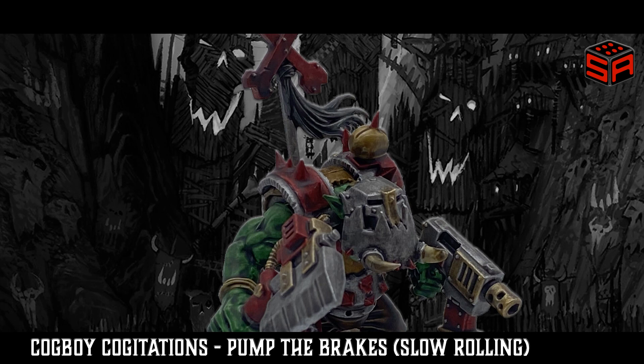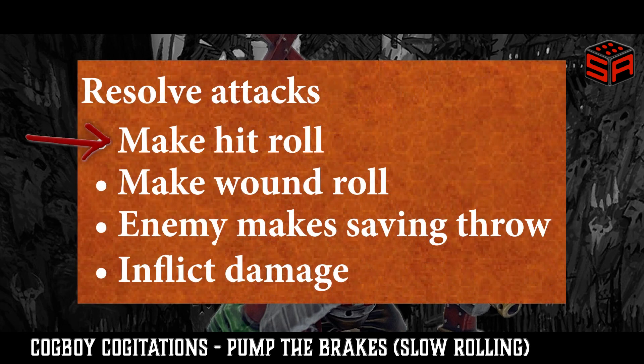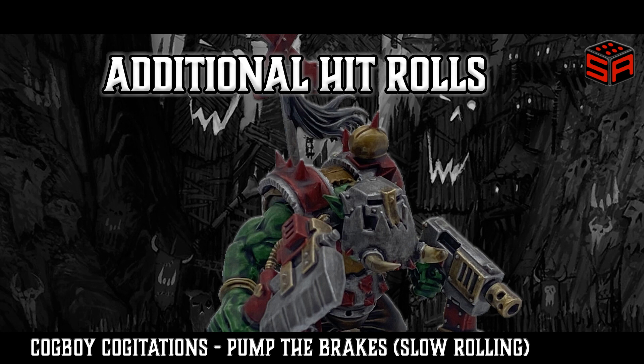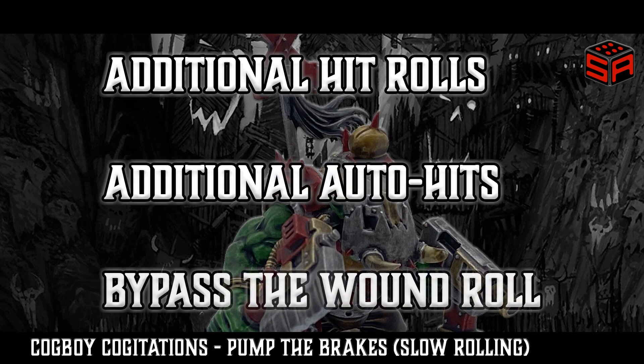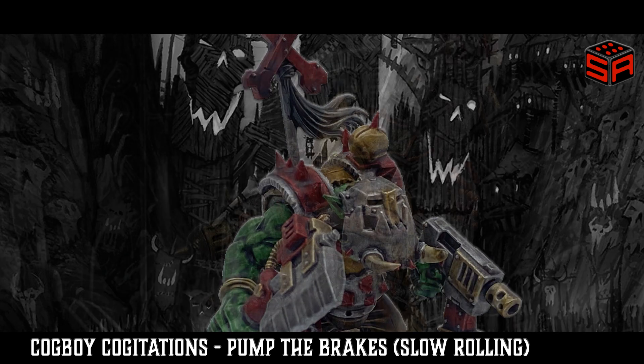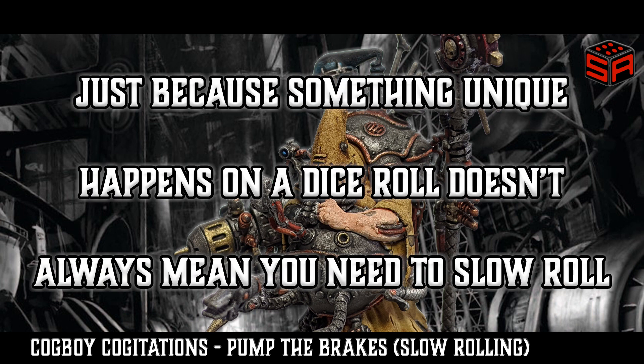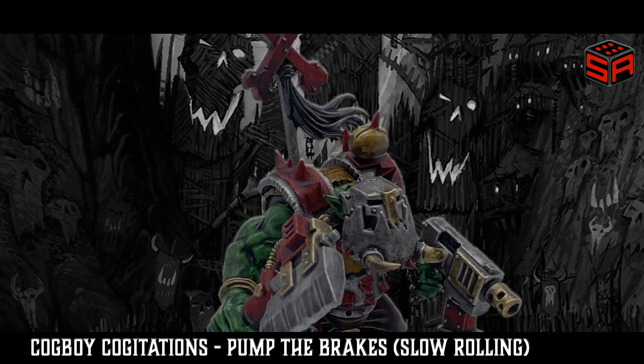Speaking of silly sixes, the first place you might need to slow down is the hit roll. Some of the special effects on hit rolls can generate additional hit rolls, additional automatic hits, or completely bypass the wound roll. You may be thinking none of those situations need slow rolling — and you're absolutely right. This was just a mental warm-up. Lesson number one: just because something unique happens on a dice roll doesn't always mean you need to slow roll. As a rule of thumb, think about how the outcomes would change if you rolled each dice individually versus all at once. If nothing would be affected, then you don't need a slow roll.